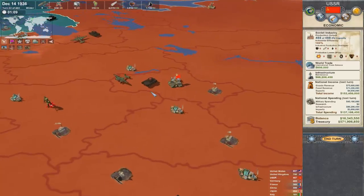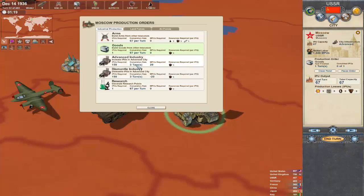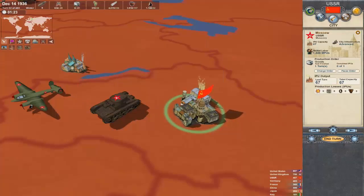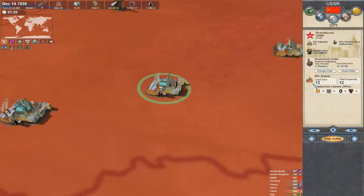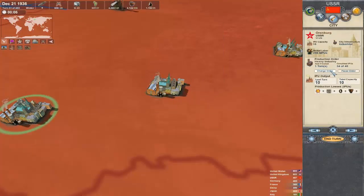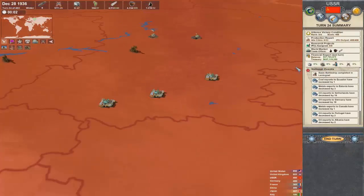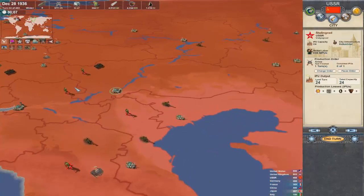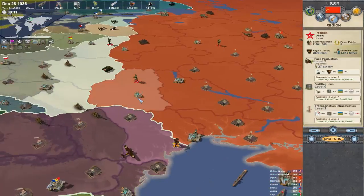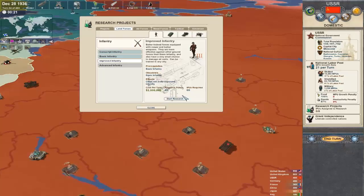Another way to produce money is to build goods. Goods, aside from just selling them, actually produce income just by being built — it's not exactly shown, but it is there. For example, if I take these cities I've been using to industrialize and swap them over to goods production, we're effectively producing 33 to 35 more goods than before. Our balance was at 28 million, and now it's 37 million. Building goods alone will increase your income. Keep in mind, building armies and even researching costs money — researching improved infantry, for instance, costs 2 million a turn.